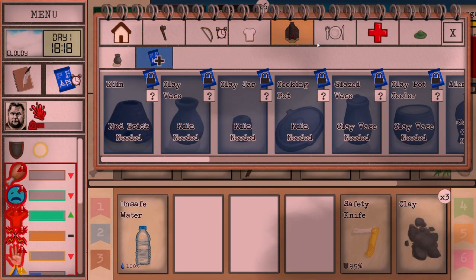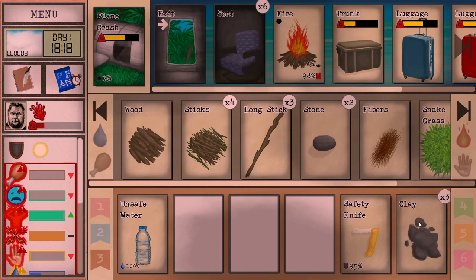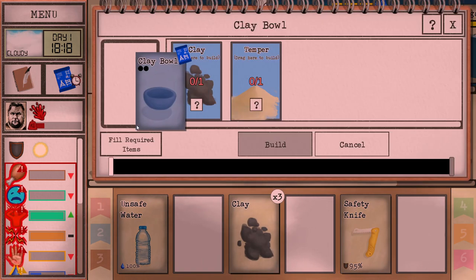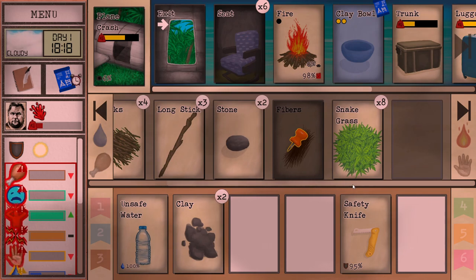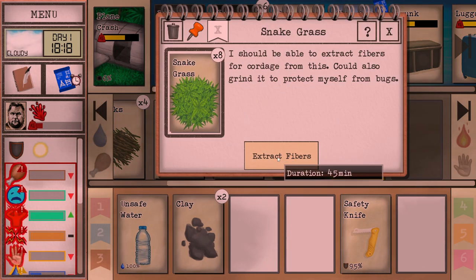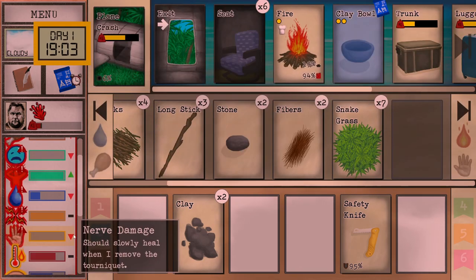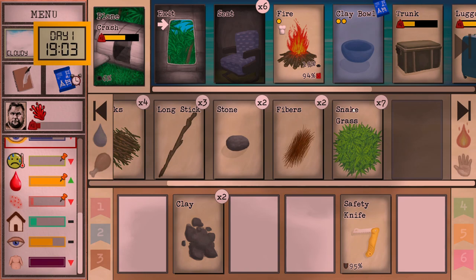Now we know how to make clay bowls. Let's go and research something else we might need in the future. Let's go and make some clay bowls. I'll make them anyway just in case so we can have a little bit more water stored than usual. Speaking of water, let's start boiling the water so we don't die of thirst tonight.